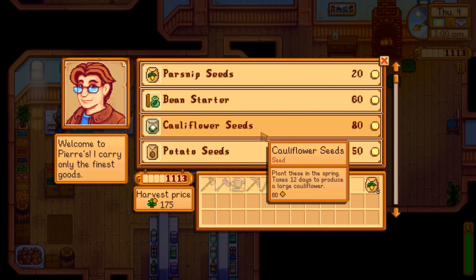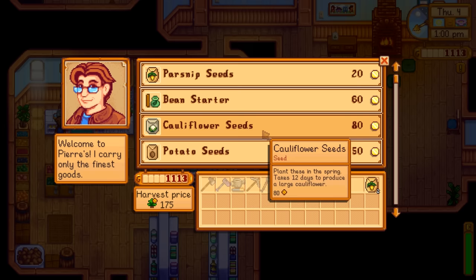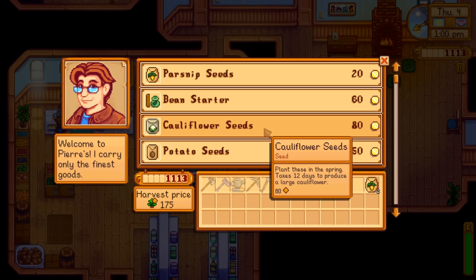If money is important but not your main goal, you might want to go with cauliflower - that's what I often do. It's the easiest, takes 12 days to grow, you just water it and can do two crops per season. It won't be ready for the egg festival on the 13th though, so you can't get your money back to buy strawberries, but you'll still make decent money off cauliflower.